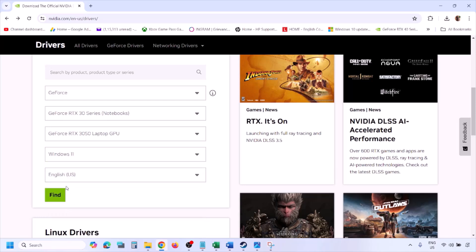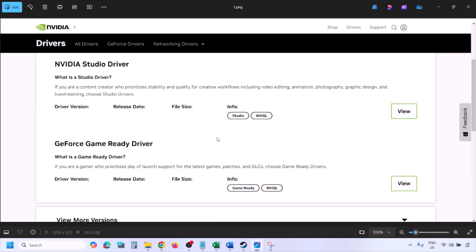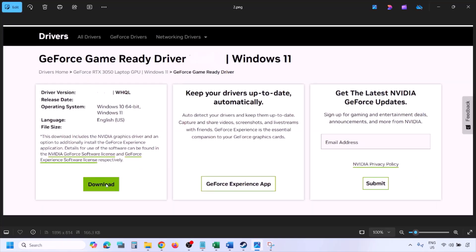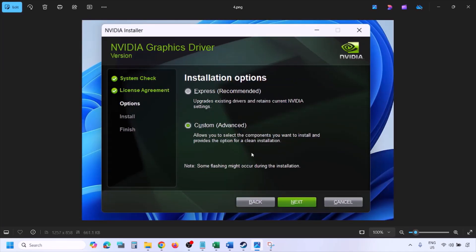Click Find, and you will see the latest GeForce Game Ready Driver. Click View, then Download, and let the download complete. Once downloaded, run the exe file, click Agree and Continue, then select the Custom option instead of the default Express.